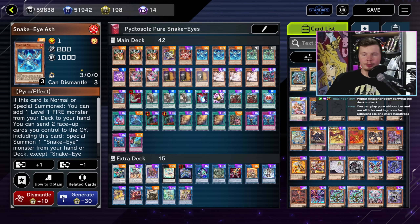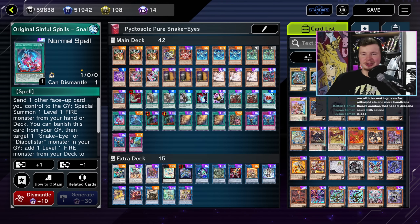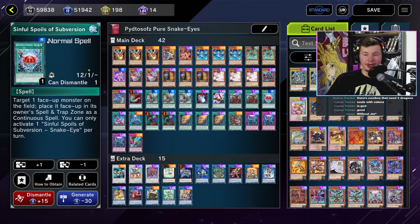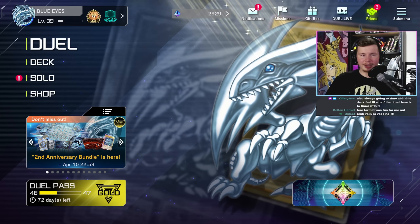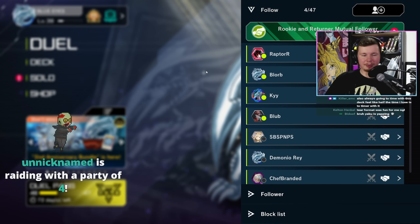Just the fact that you can normal Snake Ash, search Poplar, Poplar special from hand, Poplar search your Sinful Spoils - or if you already have access to Diabelle's Star, you can go search the field spell, or even some removal in the form of the Spoils of Subversion. There's just so much good to say about this deck. We have two Snake Eyes replays to look at - one from Pit to Sawz and one from Yoshimitsu.